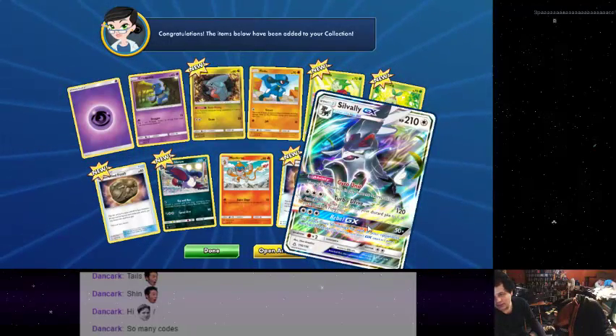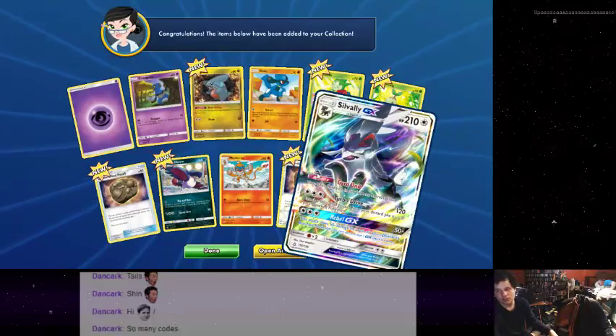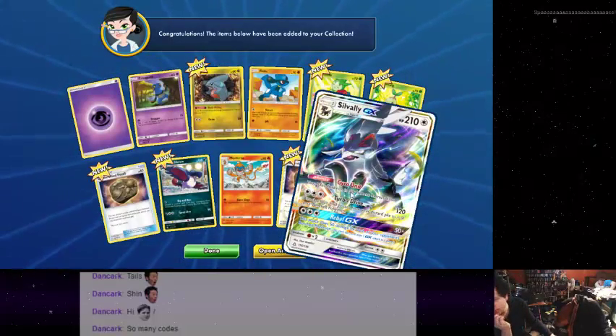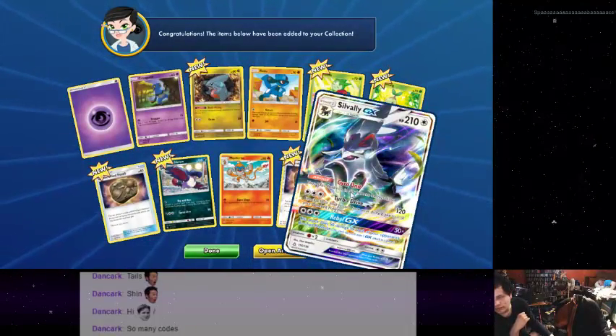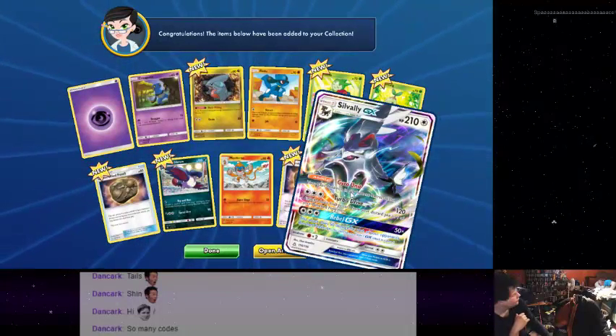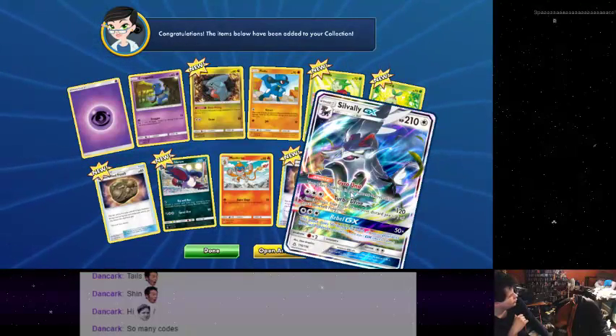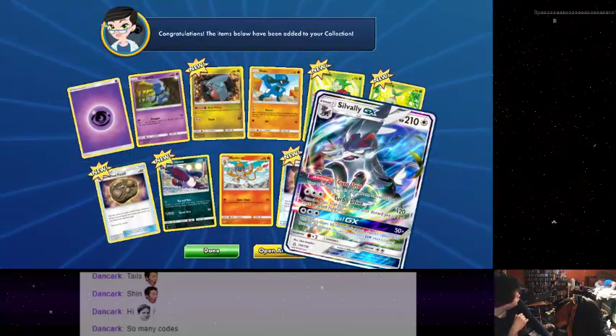Attach a basic energy from your discard pile to one of your benched Pokemon, and do great damage, and his ultimate move. This attack does 50 damage for each of your opponent's benched Pokemon. So if they have more than three benched Pokemon, it automatically will take out whatever you're fighting. Probably. More or less.